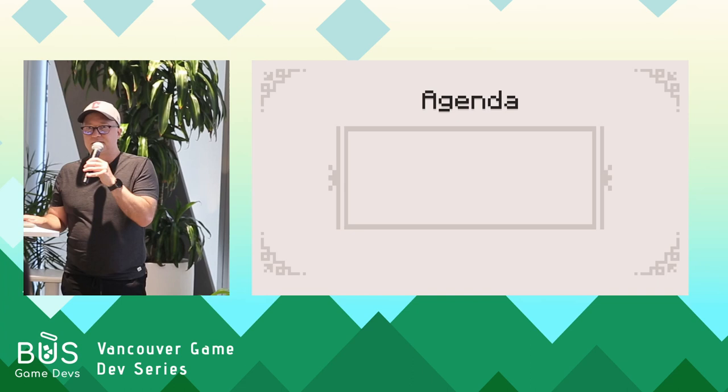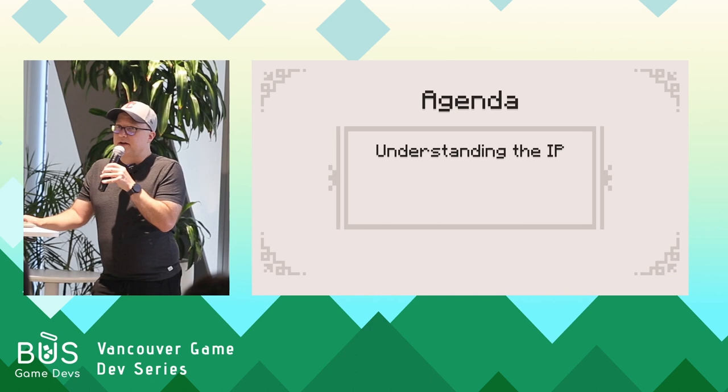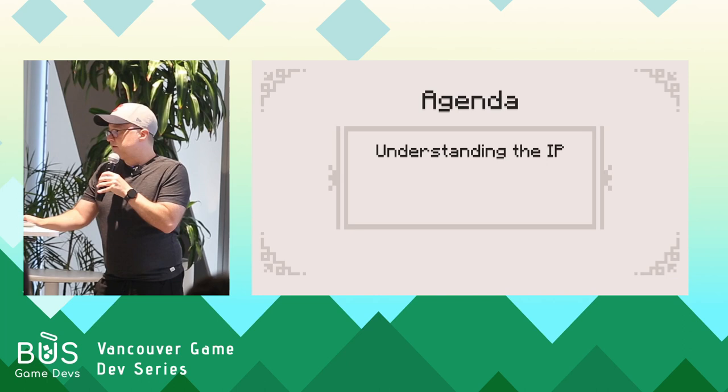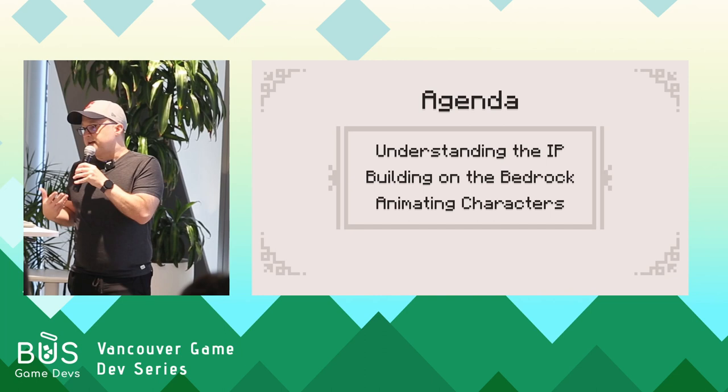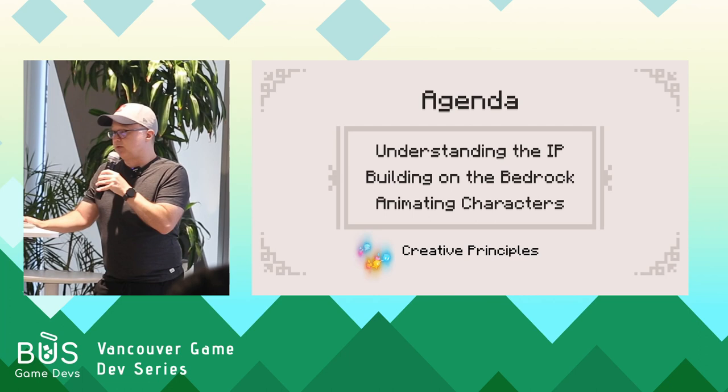To give you an outline of what we're going to cover today: first is understanding the IP — the approaches we took to understanding what made Minecraft unique. Then building on the bedrock — the process of deciding what we could add or change without breaking that essence. And finally, the approach I take to animating characters to both serve the gameplay and enhance the narrative. Along the way, I'm going to share some creative principles — things I've learned over my career that really help get me focused on goals, try different things, and not make assumptions.